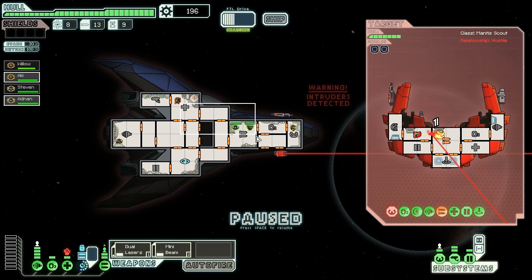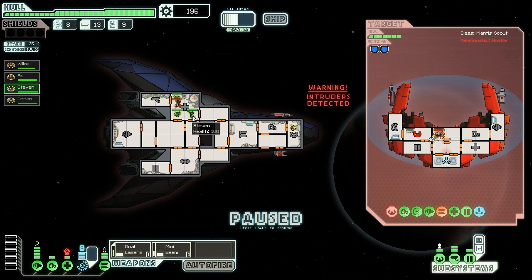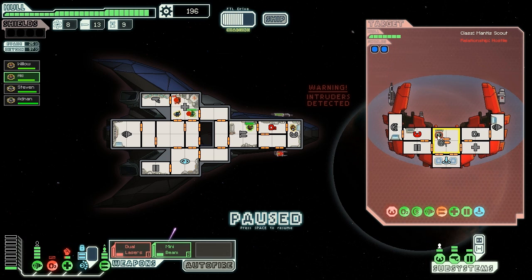Two shield units — bad. Remember how the lasers can only go through one? They can only go through one. Because of that, we need to hit the shields twice. If we miss once, it's kind of a failed laser attack.